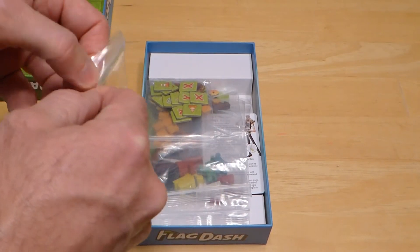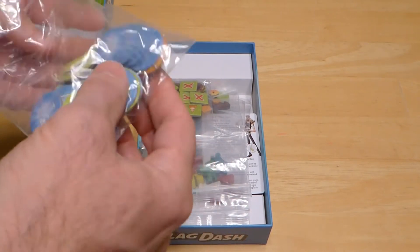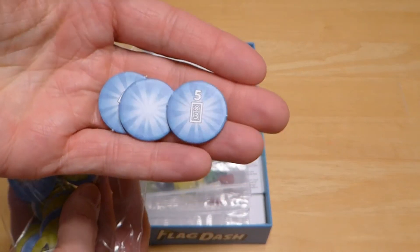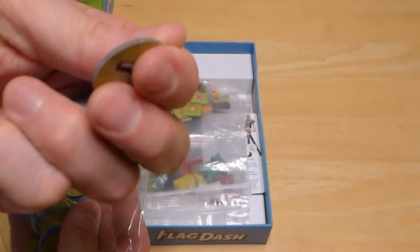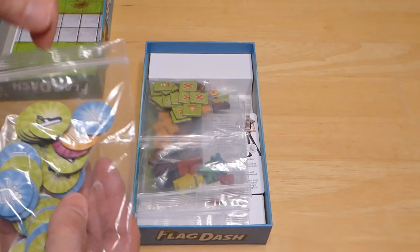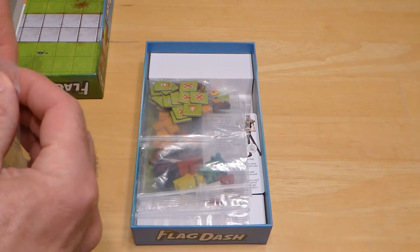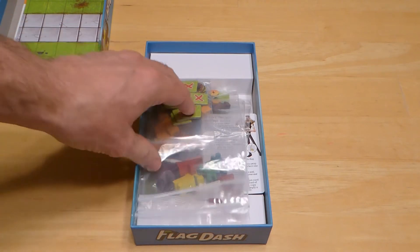Let's take a look at what I've already put in the bags — it didn't take me long to get stuff sorted out. We've got the action tokens that players will use during the game. You can see these are nice quality tokens — they're a really thick chipboard. Nice tokens, very vibrant colors. Really love the coloring and the artwork of this game.